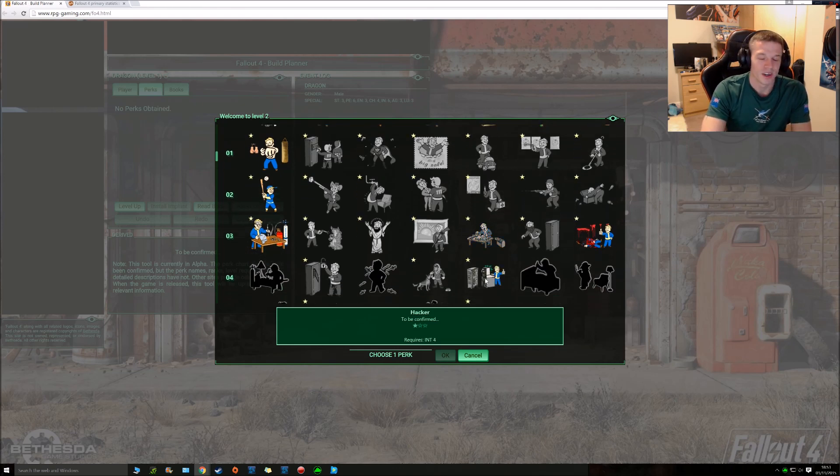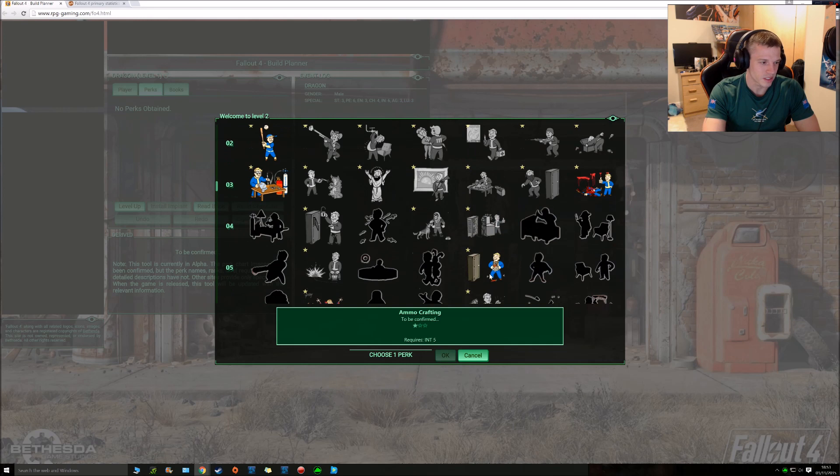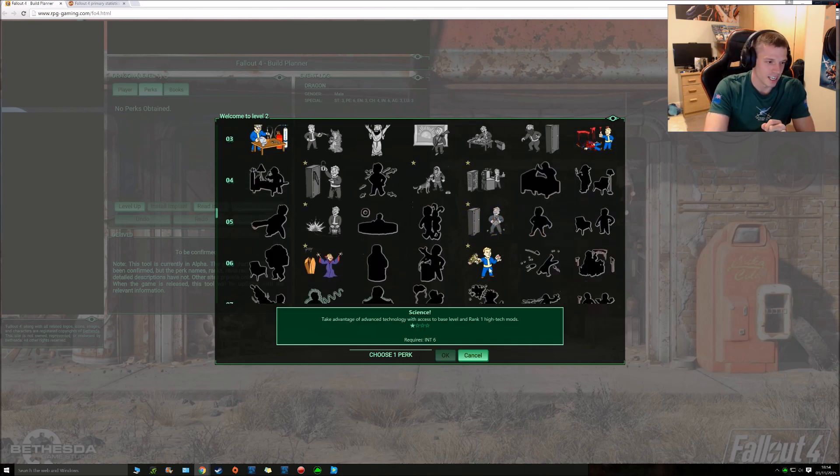Hacker — always a winner, same as Lockpick. Hacker — you'll gain a shit ton more extra things because of those 2 skills. In the old Fallouts I made sure they were my priorities — all sorted out as Lockpick and Hacker, because the amount of extra rooms you get into, or storages or safes, it really pays for itself. Ammo Crafting — the amount of stuff you can craft in this game, that is going to be beyond helpful. And Science — it's holding a laser weapon there, I'm pretty sure — take advantage of advanced technology with access to base level and rank 1 high tech mods. Pretty sure that's going to help out with your modding ability on the laser weapons.